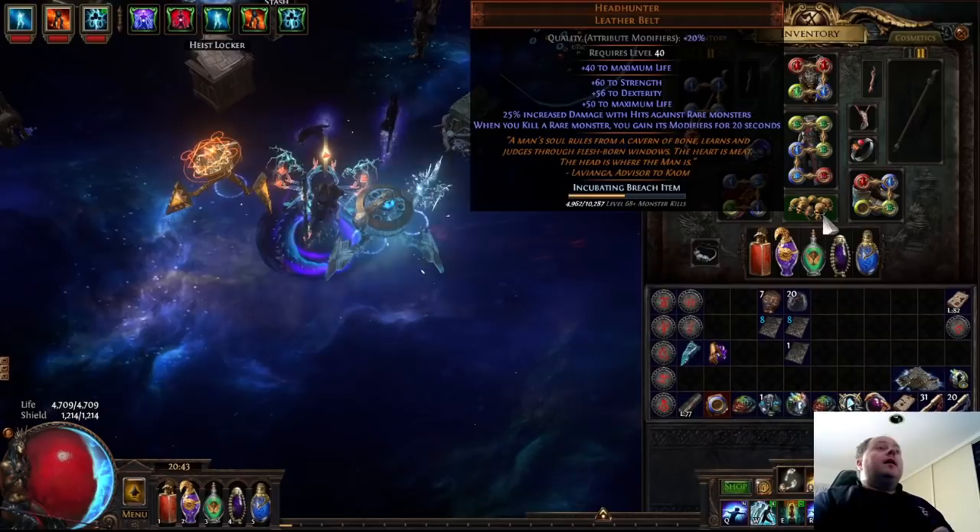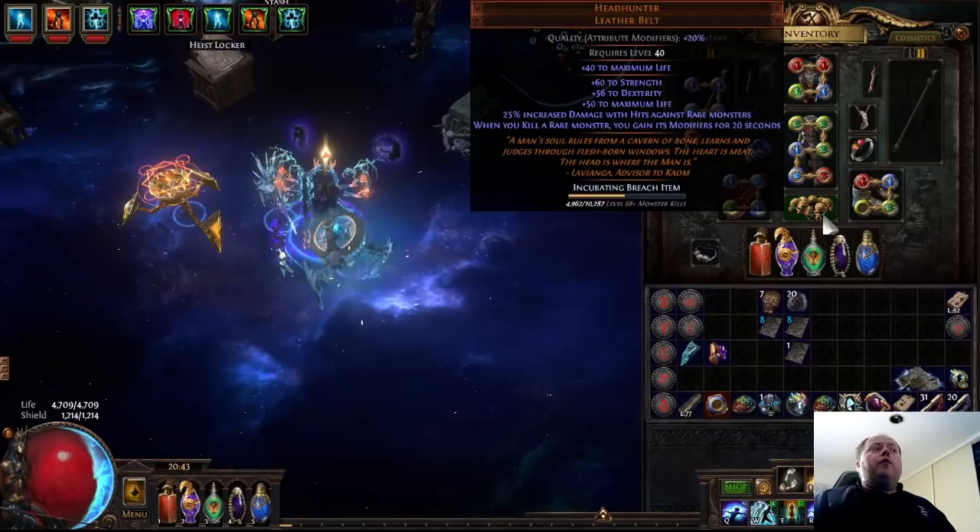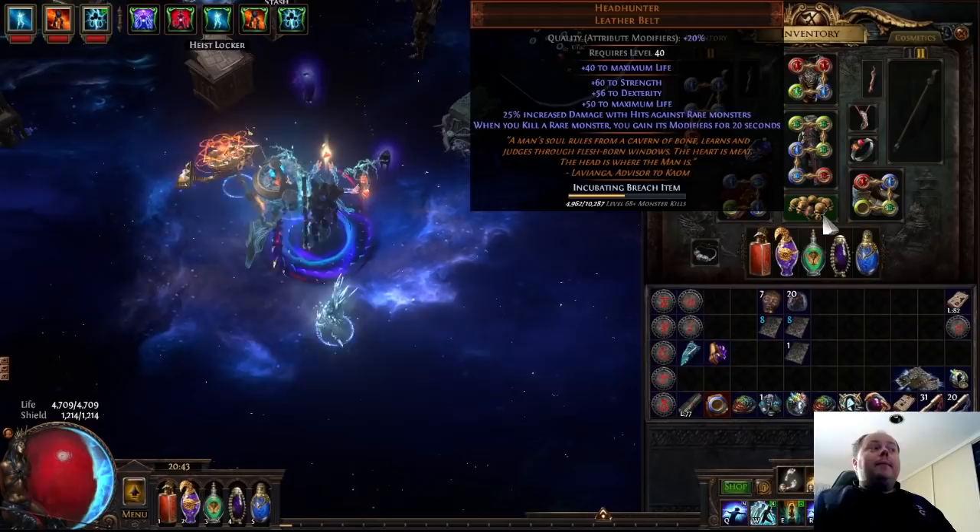So the shenanigans work like this: you curse yourself with temporal chains, and then your Headhunter buffs last much, much longer. You then bypass most of the negative effects of temporal chains by equipping the unique boots Calm's Roots. This takes up a lot of item slots - your belt is Headhunter, your gloves are Shackles of the Wretched, and your boots are Calm's Roots - but overall it's probably the single most powerful way to use Headhunter, and it remains that way despite being nerfed a few leagues ago.